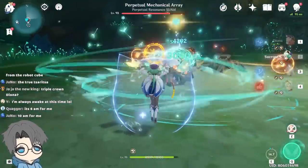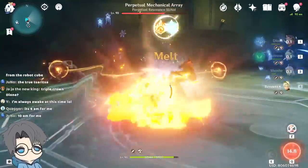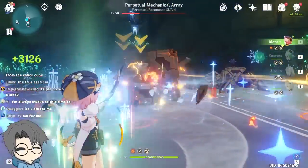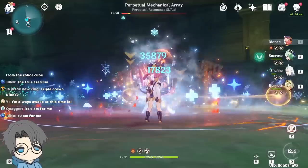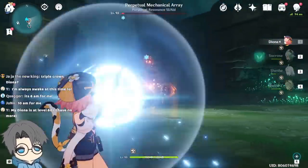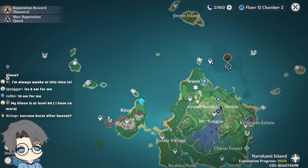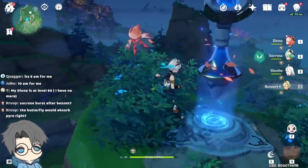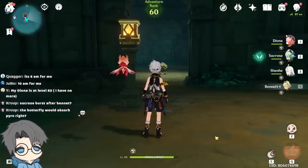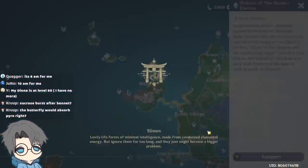Going for another run: Sucrose Swirl, then Shenha Pyro Incarnate, then the Bennett thing. Then the Diona Burst — but okay, now we don't have Pyro. The only problem now is getting the Pyro application. I could use Sucrose Burst after Bennett, but it's just not gonna be for her C6 — just for the Pyro application.